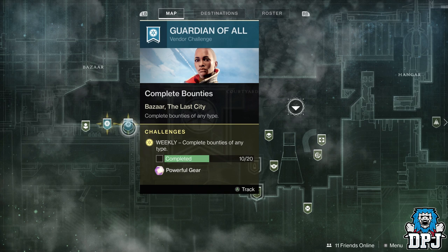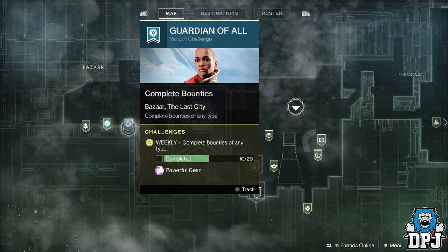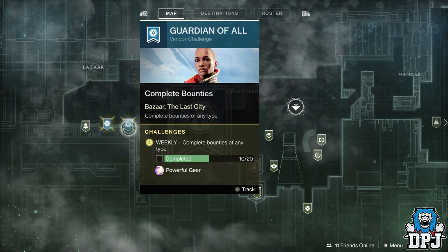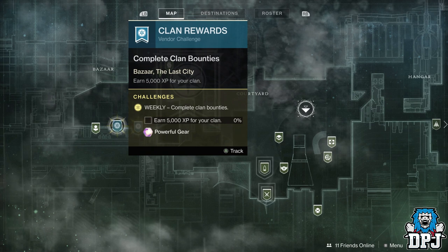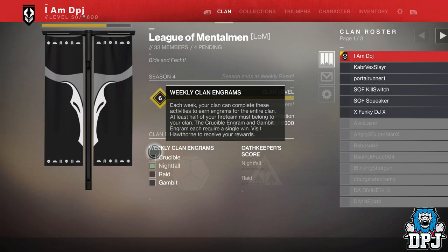Ikora each week offers you a powerful reward for completing 20 bounties — these can be any bounties whatsoever in the game. Complete this and leave it with her until Black Armory drops. Important to remember: these engrams increase with your level, so if you don't pick them up straight away, they will increase as your level increases. Same with Hawthorne, who has a weekly challenge for a powerful reward requiring 5,000 clan XP — complete and leave with her until Black Armory drops. Hawthorne also has clan rewards, four in total: PvP, Nightfall, Gambit, and Raid. Do any of these each week to earn that powerful gear and keep it with her until Black Armory drops.